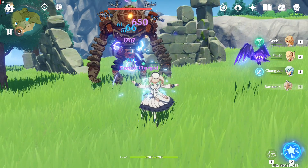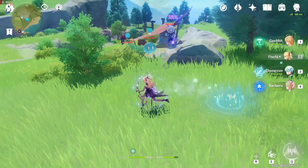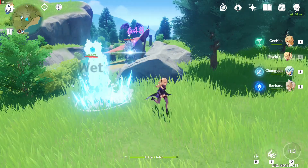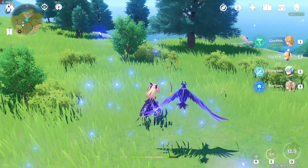Next talent is Midnight Phantasmagoria. It's her elemental burst and what it does is turn Fischl into a raven that deals Electro type damage to enemies in her path. And at the end of the duration, she will summon the raven again. The main use of this skill is not to damage enemies — it's to summon the Knight Rider Raven again. It's another way to summon back the Knight Rider skill, which is very handy because the cooldown of the Knight Rider skill is very long.